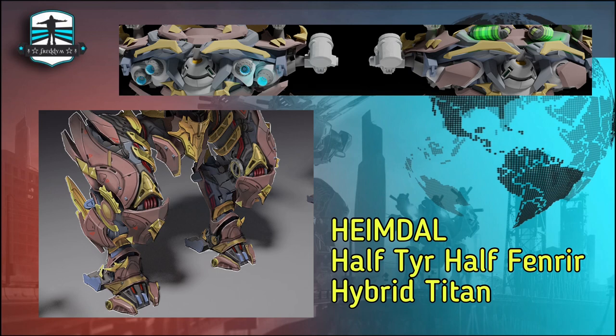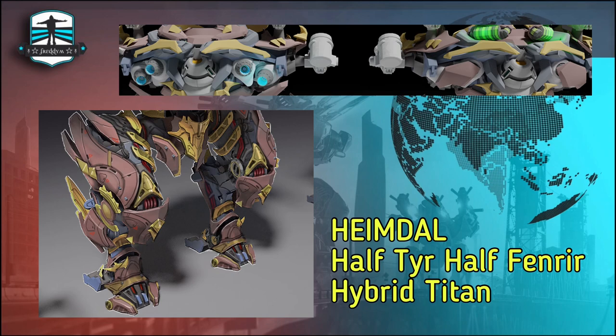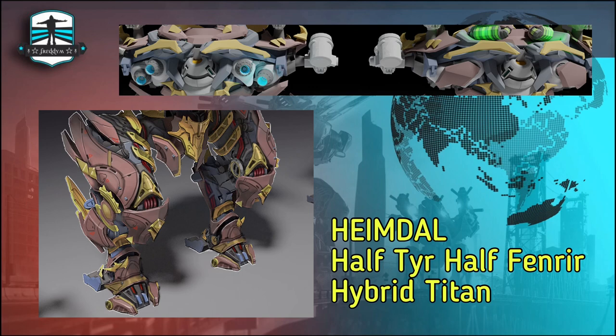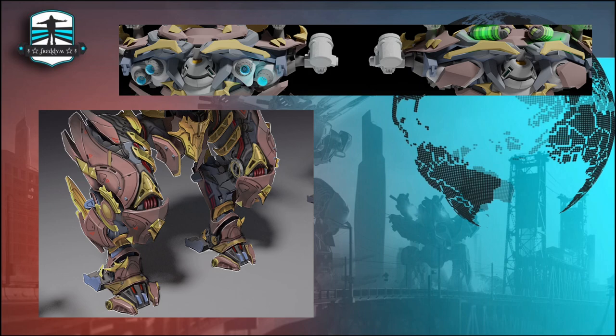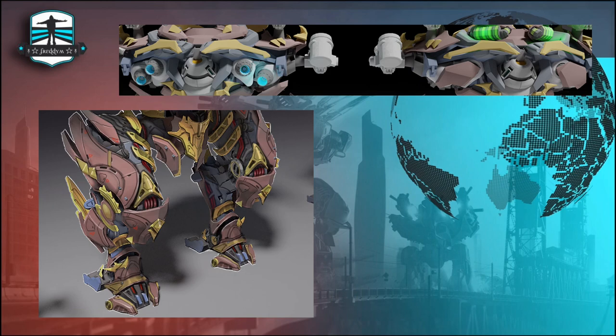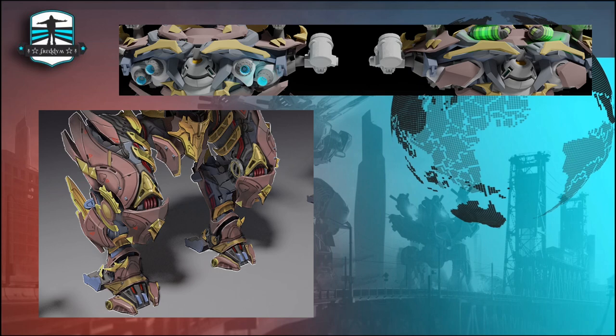We start with a new picture of the legs of the new Titan Heimdall. The information says it will be half Tier, half Fenrir — a hybrid Titan. Half Tier would be great for healing when you have a radius with all your enemy robots, and a bit of Fenrir maybe gives it a shield or immense HP. I think a new healing Titan is needed — let me know in the comments!